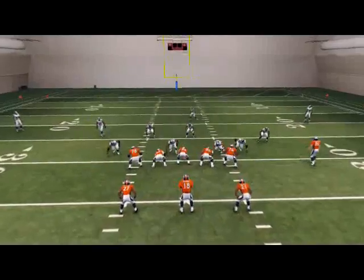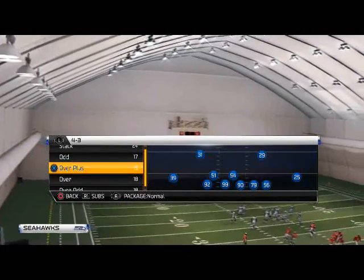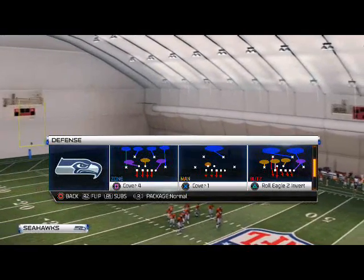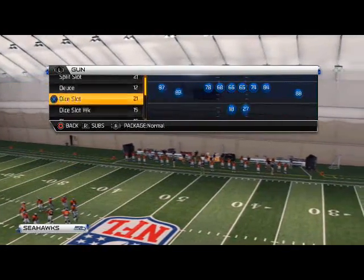We'll choose the play and show you what it is. A lot of gamers won't pick this play because they think it's just a safety blitz and not that good. But it's actually been one of the best formations for the last two seasons. The Role Eagle to Invert is the play here.